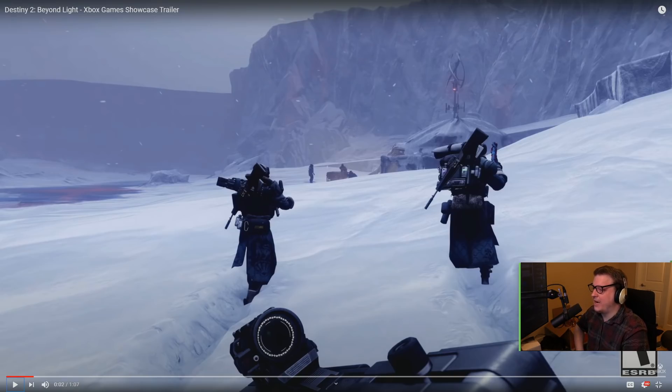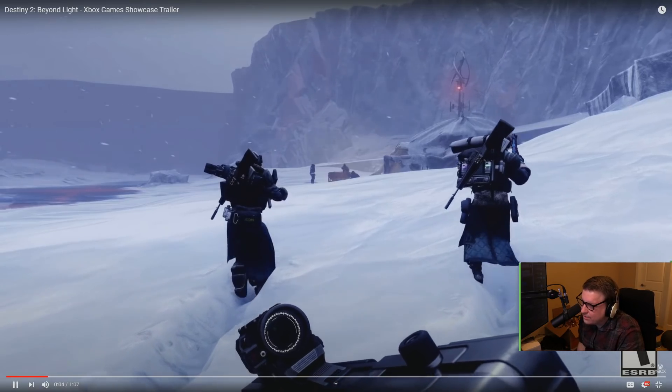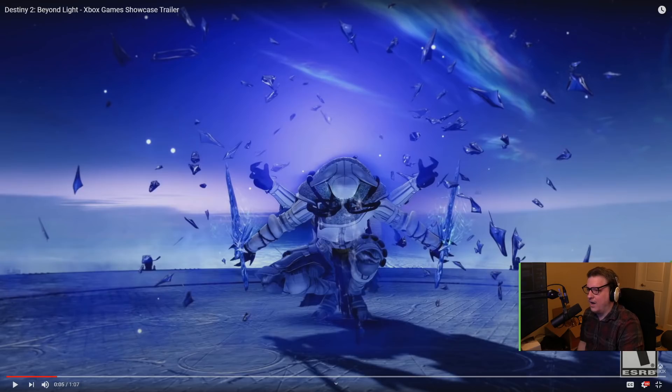I can't quite make out which characters these two are right there, but that to me looks like the Stranger because of the stature, and then the little patch on the arm too. They look like they're wearing a hood and they aren't as thick as the Drifter, but I can't quite tell.